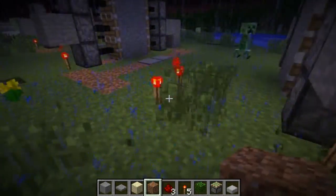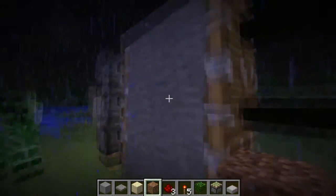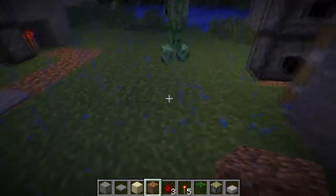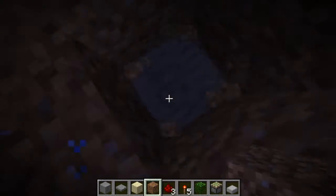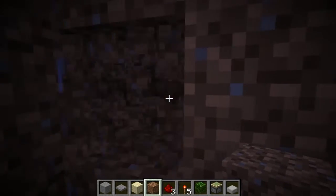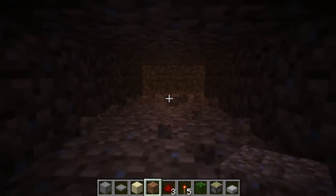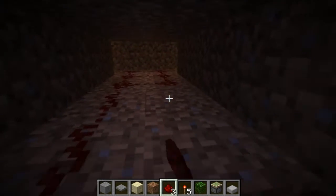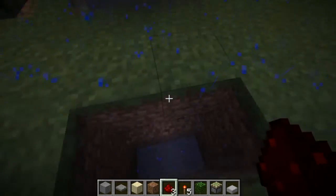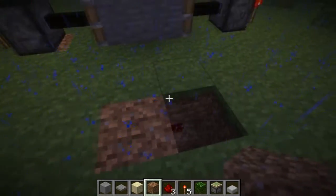Then you want to go on the other side and go three back from the door — one, two, three, right here. Dig three down and look at the middle block and dig until you can see the redstone. Then you want to fill this middle part with redstone like so, and then go ahead and do that.